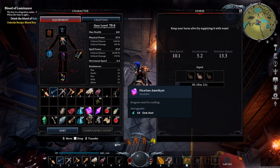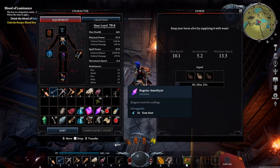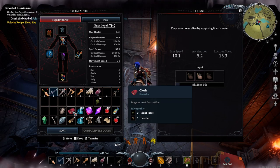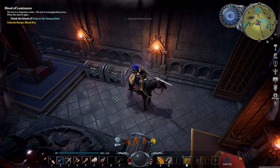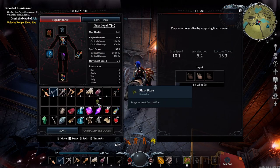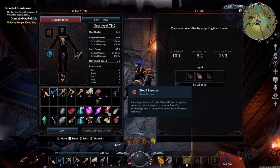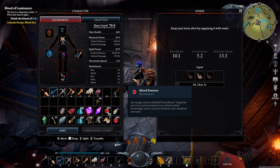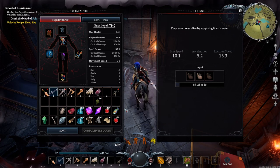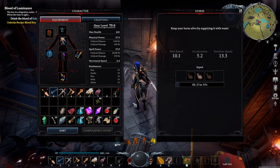But if your server has default settings, you won't be able to teleport while carrying resources. Things like standard resources, gems, plant fiber, and blood essence surprisingly can't be teleported. You can mouse over items at a waygate and it'll say 'cannot be teleported' to check. So on default settings, horses are a godsend because you can carry a ton of resources very quickly from one place to another.